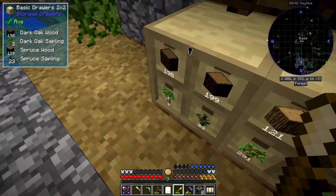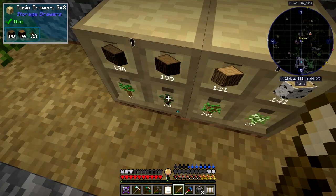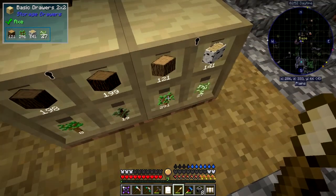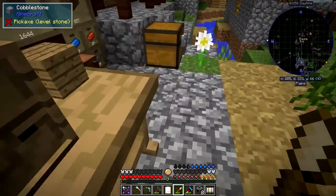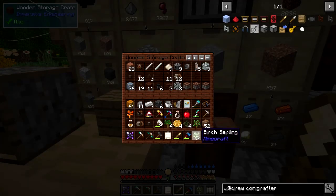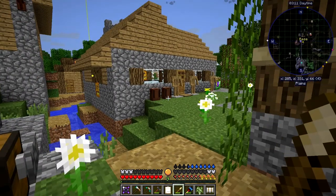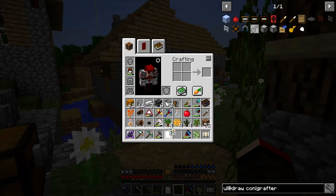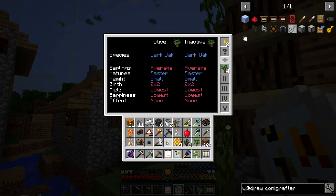I want to take these Dark Oak saplings from here — I've now got four. And I want to take four sprues. I've got a bit of space, so we can put that away. I'm going to analyse these trees — you'll see this is Minecraft, Minecraft, Minecraft, and Minecraft. So I'll put those through the analyser first of all. I've got nine drops and it doesn't matter — you can put in four, it just uses one. It's now no longer a Minecraft sapling; it's now a Forestry sapling. I'll do the same with all of these.